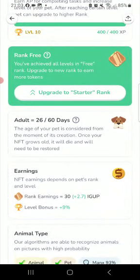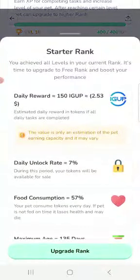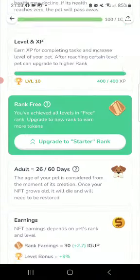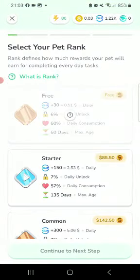Once upgraded, you can see it will be earning five times as much — giving it like $2.50 a day. So you're earning like 50 cents in the day from a free pet. Let me show you guys how to earn that money. You can just make a pet — you can make a free pet.